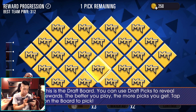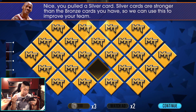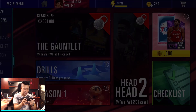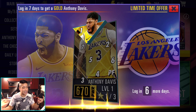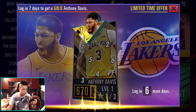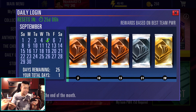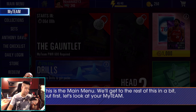They still have the progression rewards where you pick one item. There's also a new login reward — log in six or seven days straight and you get yourself an Anthony Davis at 670 power. We already knew the power ratings were going to continue — no overalls or anything like that. Limited time offer for Anthony Davis, and here's the daily login calendar for the month. Pretty cool. This is the main menu.